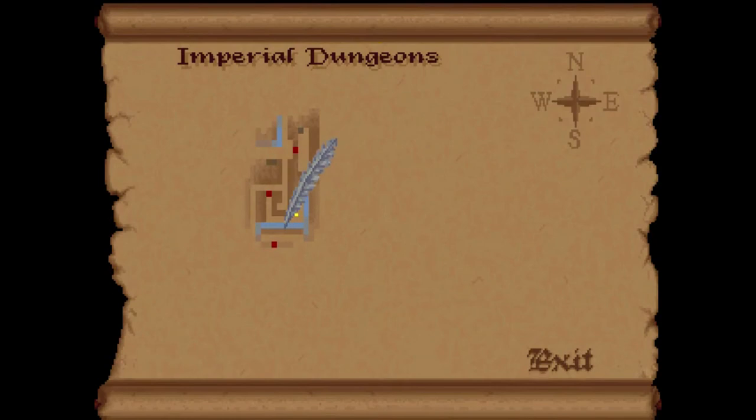Let's look at the map. We are here, and here is a door — but that's where we came in from. So let's go back there.